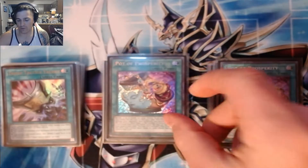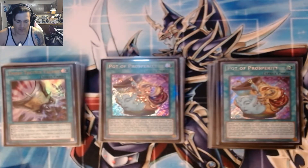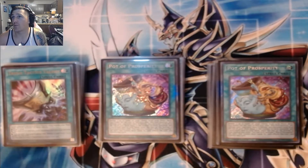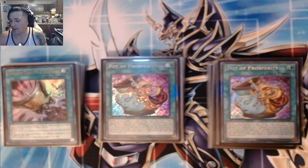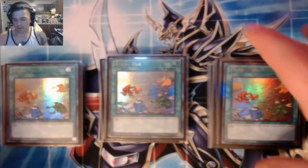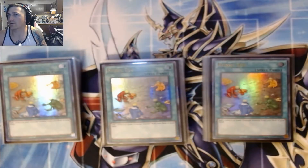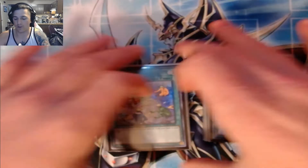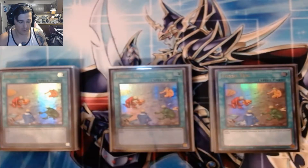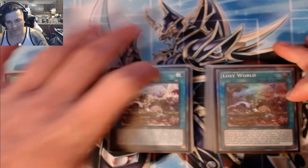We're playing two Prosperities. If I were to cut any cards in the deck for the next format, it's going to be the Prosperity, along with Fusion Destiny going down to two, giving myself three more spots for either hand traps or a different package like the Scrap Package. And then for our last bit of consistency — three Fossil Dig. Standard. This is not a once-per-turn search; it's like Tenki. One day we're going to see this go to one. And then three Lost World.